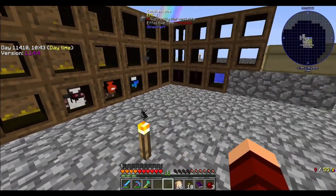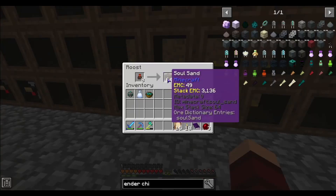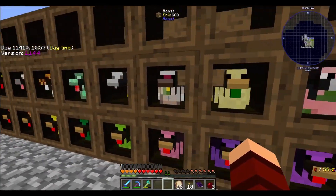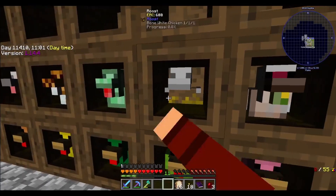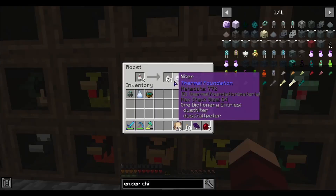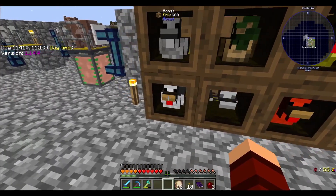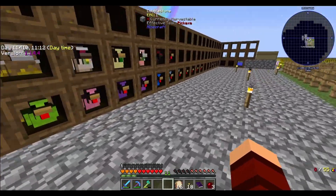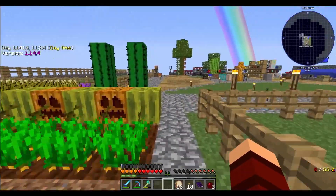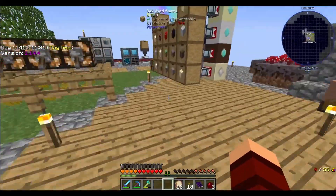I went to the nether and grabbed some. There's soul sand and nether quartz. Fine, I'll work on it in between — we got sand, iron, bone, pulsating iron, that's a cool one, snow niter, glowstone, wood, flint, and then I think it's just all the different colors of chickens. I'll work on it in between — I don't think we're gonna get into the cows thing as much.